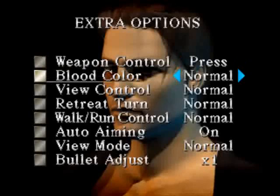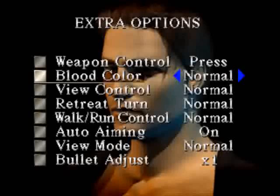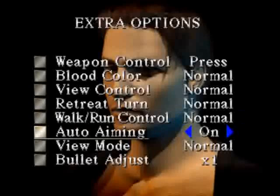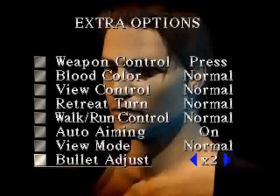Walk-run control — normal or reverse. It makes it sound like you run by default and have to hold a button to walk, which is kind of strange. You can turn auto-aiming off if you're so inclined. It's better than nothing, so I usually keep it on. Now here's the main one I want to talk about: the bullet adjust. Currently I can set this up to x2, meaning every box of ammo I find is doubled. Say a box of ammo has ten bullets — this means I get twenty for every one I pick up. Rather nice, that.